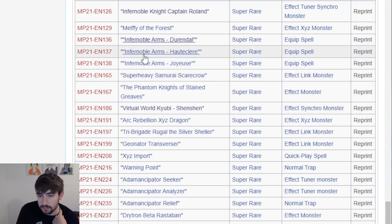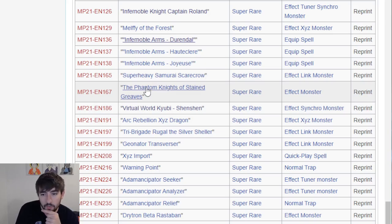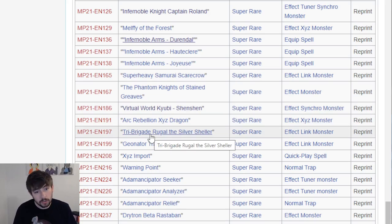Halt Declare Joyous and the lesser played ones. Super Heavy Samurai Scarecrow - the cool Link Monster, that's nice. Stained Greaves for Phantom Knights gets a rarity bump. Shenshin gets a rarity downgrade - that's fine. Arc Rebellion and Seed Dragon going from Secret down to Super - that's also nice. Travagade Rugal gets a rarity bump, definitely needed. This is one of those cards like why is this card common? Please give this card a not-common printing.